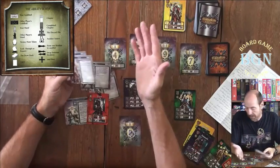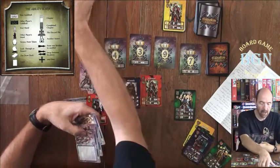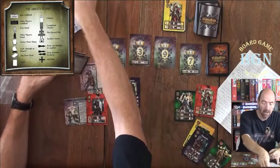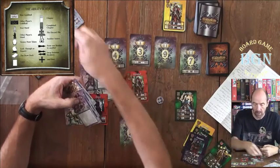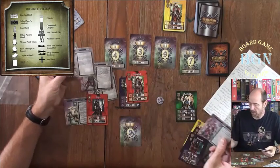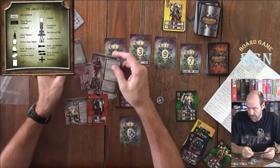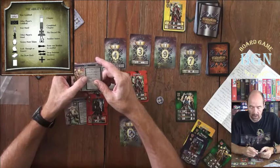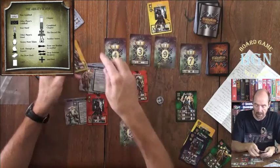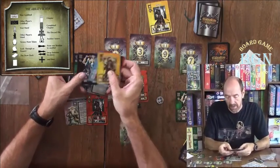The Marshal earns victory points: with one or two Marshals in your Guildhall you get one victory point token; with three or more you get two tokens. That helps you reach 20 victory points faster. The Assassin lets you discard cards from your opponent's hand. The Wizard lets you place cards from the discard pile into your Guildhall — at zero you take the top card, at two you inspect and take one, and at four you inspect and take two cards.